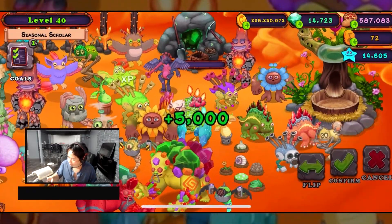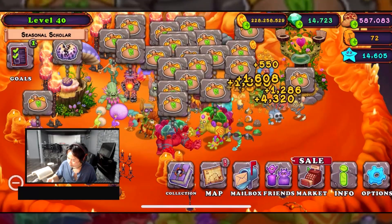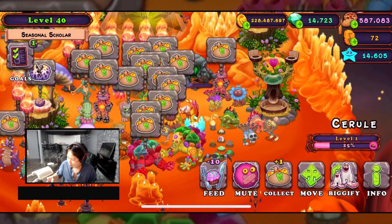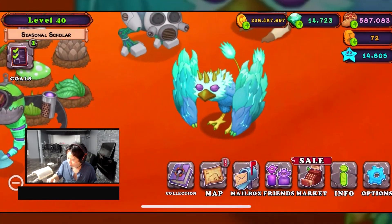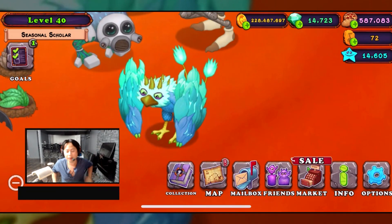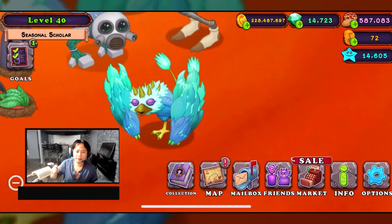There it is — that's how you breed it. It's relatively not hard to get. It's just rare — it's not like it's epic. If it were epic then obviously it would probably be much more difficult. Let me just bring it over here. I guess it looks more like a her than a him. That's how you get it, and this is the monster.